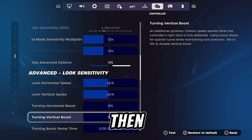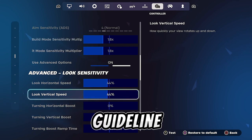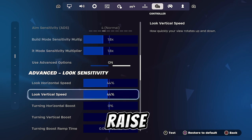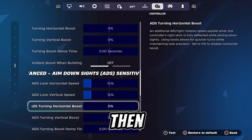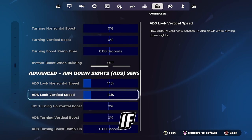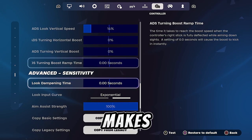Turn on advanced settings and under your look sensitivity you want 44 vertical and horizontal. If you like your vertical slightly higher, that's absolutely fine — this is just a guideline. Play a couple of games and if it feels too slow, raise it; if it feels too fast, lower it, just by a couple of percent at a time. Turn off all boosts of any sort because these make your settings feel inconsistent. Under your aim down sights settings you want 14% vertical and horizontal — again, just a guideline. Adjust by a couple of percent and play a couple of games to get used to it. All boosts off.